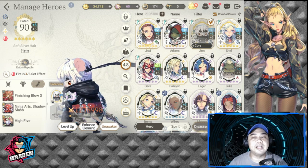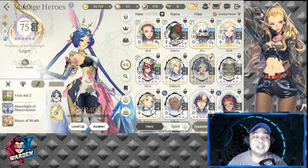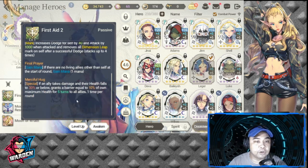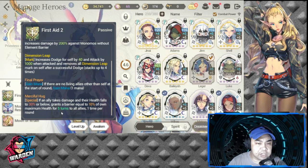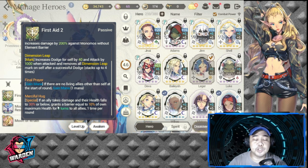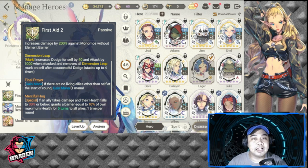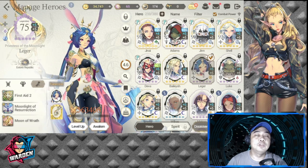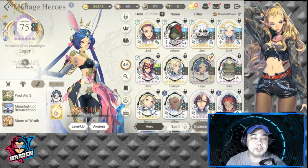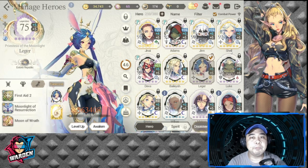One other vital hero to consider is Legger, because of her healing. She also had a recent update to her kit — revive and giving shields and barriers. She is a great support. For now the ones I'm using for Storage Republic will be mainly Janai, Adams, Jen, and Shell.